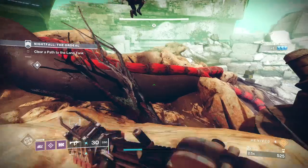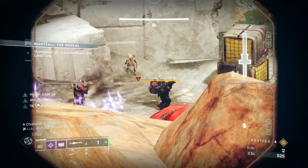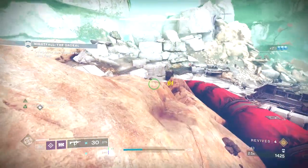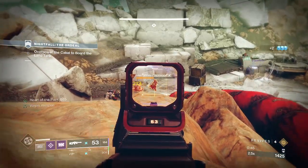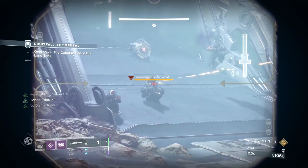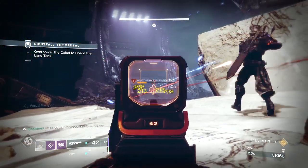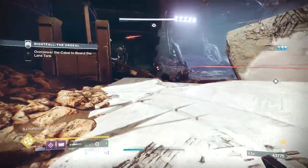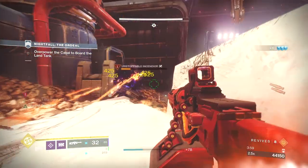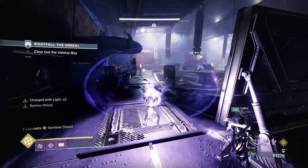We started by going far left and stayed on that left ridge the entire time. Watch out for the Scorpius turrets — they will melt you. There's an unstoppable champ at the bottom of the hill, a barrier about halfway up, and another unstoppable towards the top. Once the final unstoppable dies, the first mini boss comes out along with yet another unstoppable. We basically spawn-killed that one, cleared the trash ads, and started damaging the boss. Once the boss goes into his dome, another unstoppable spawns to your left — kill him ASAP. Once the area is clear, you can invis into the dome, break it, then kill the boss. There are a few ads in the next room we'd special-finish if we needed ammo.